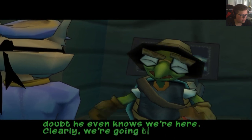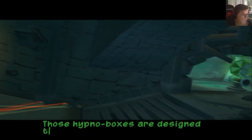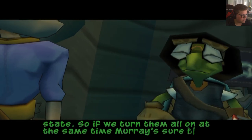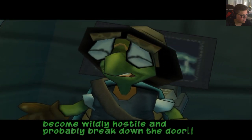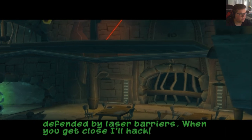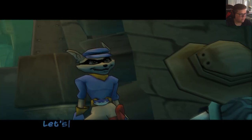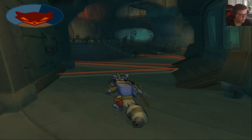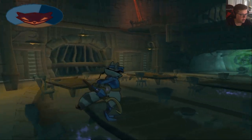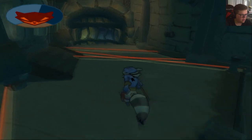You said Murray was being forced to eat spice, right? Yeah, he was feeling weird. Well, he's wearing it out all right. I doubt he even knows we're here. Clearly we're going to have to lure him out of that cell the hard way. Those hypno boxes are designed to heighten the effects of spice, and he's already in an agitated state. So if we turn them all on at the same time, Murray's sure to become wildly hostile and probably break down the door. The power switches are all defended by laser barriers — when you get close, I'll hack the laser system from my terminal. That should give you access. Let's do it — anything to help out old Murray. Let's go get our boy back.